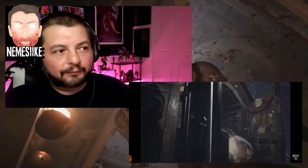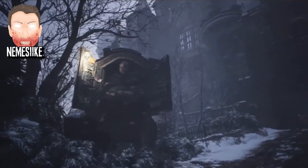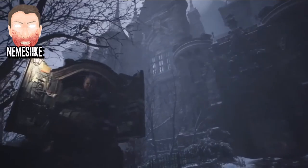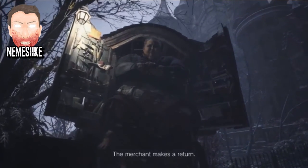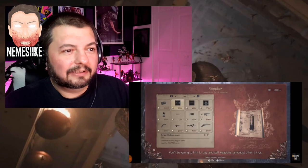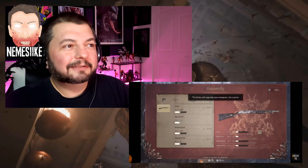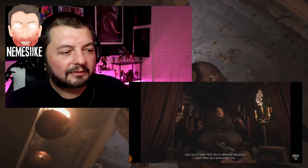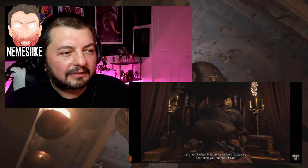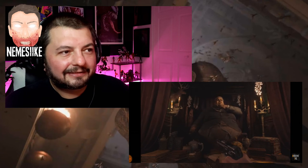Just like Resident Evil 4, there's also a merchant. Look at this guy — 'How do you know my name? No one has heard the likes of you.' The merchant makes a return — this time he's known as The Duke. You'll be going to him to buy weapons amongst other things. Not an Earl — The Duke. You'll often find him in different situations each time you encounter him. He's an interesting fella.